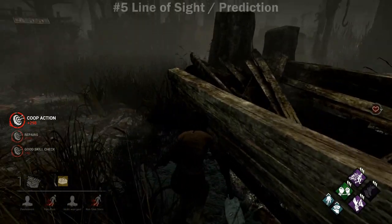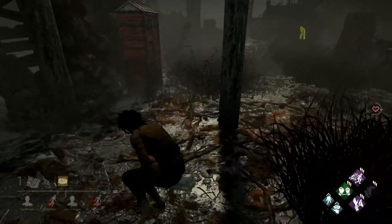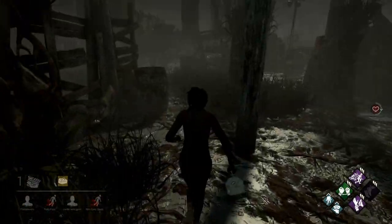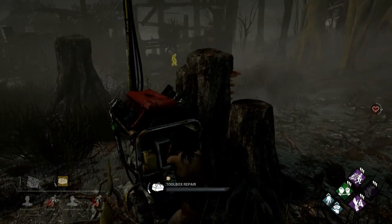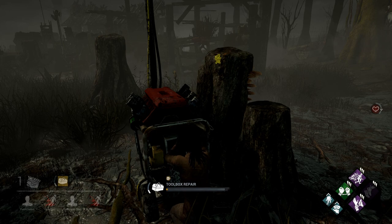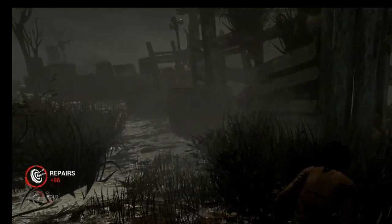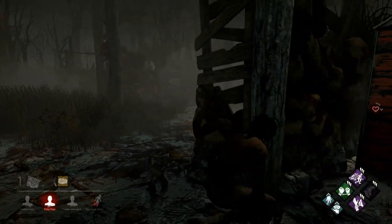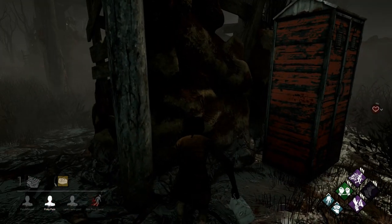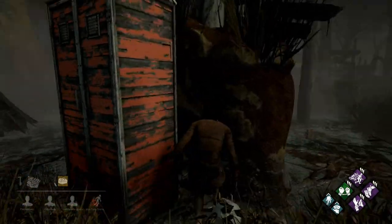In this clip, I want to talk about line of sight and prediction. You'll see there are three generators left on this map, and the nurse is taking a very obvious main route to patrol all of them right in the middle. So it's really easy for me to just sidestep her and go around the back of the wall. This time as well you'll see I'm just sneaking around the back — she didn't see me at all. But she knows someone is around doing gens, so I'm pretty sure she's going to try and look for me. I am avoiding her line of sight.